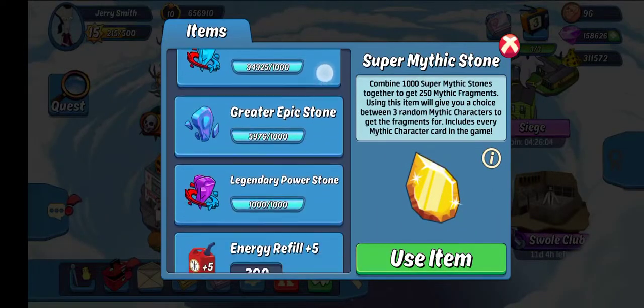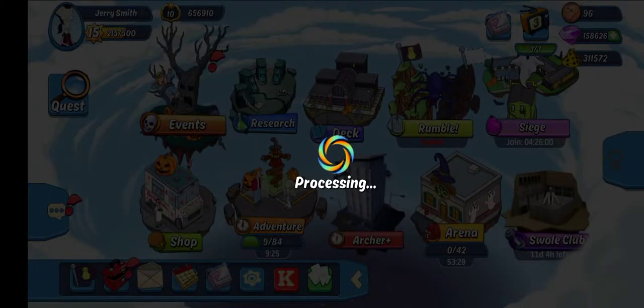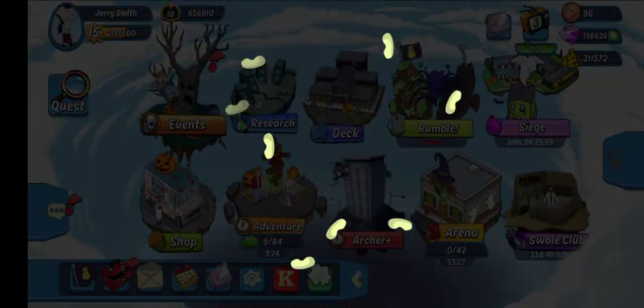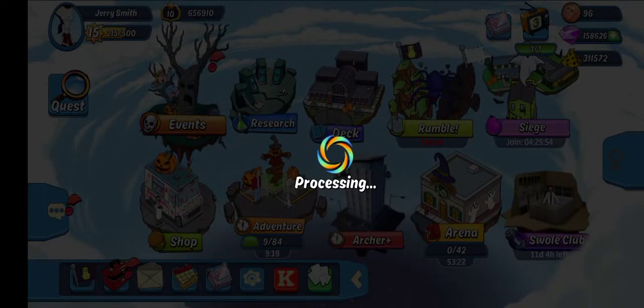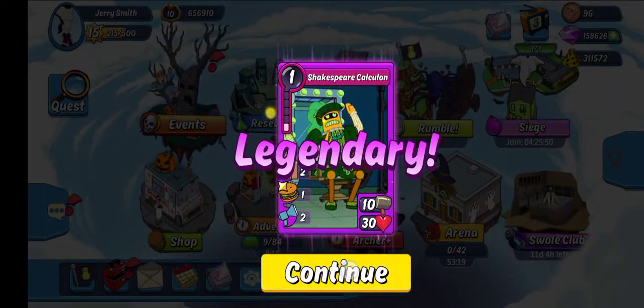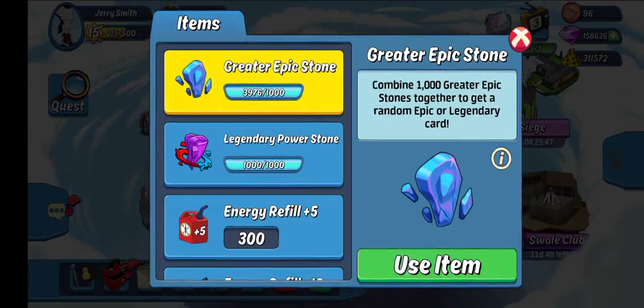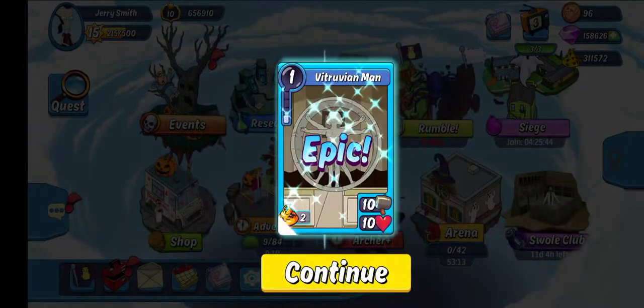After that, we're going to go into the lower side. Let's start with the Greater Epic Stones. I've got a Peggy. There we go. Oh, I love Calculon. And also I need to build my art, so that's really nice. I would love to have Calculon as a character. Just want to say that now.